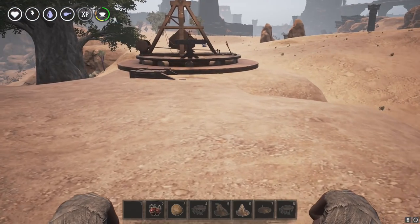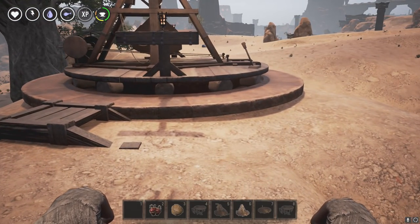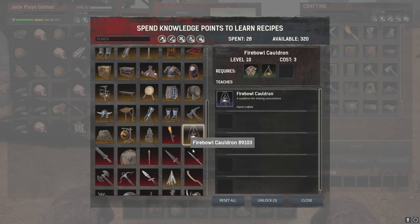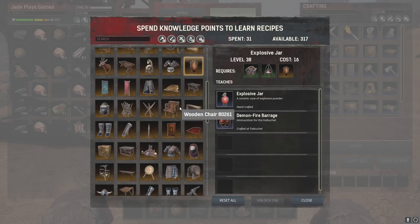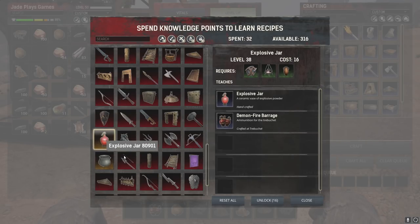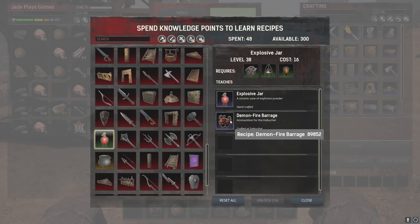Lastly, we're going to look at the Demon Fire and how you actually make it. What do you need to make your Demon Fire Barrage? You're going to need your Experienced Survivalist, a Fireball Cauldron, and Pottery. After that you'll be able to unlock the Explosive Jar, which gives you the ability to either place explosive jars or make Demon Fire Barrage for your trebuchet.